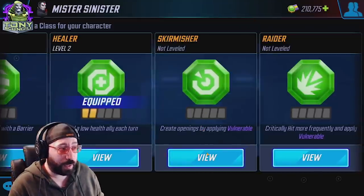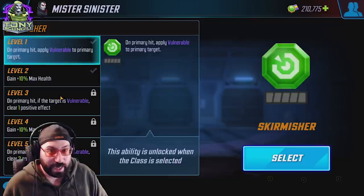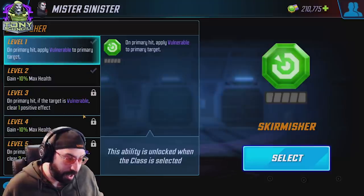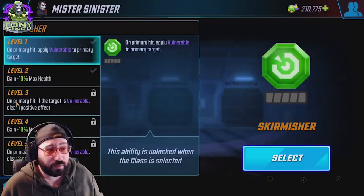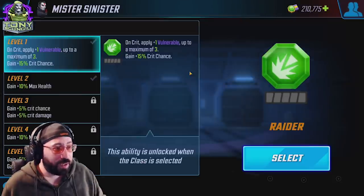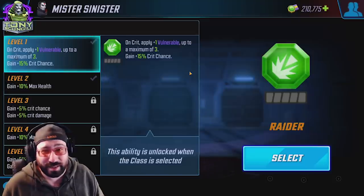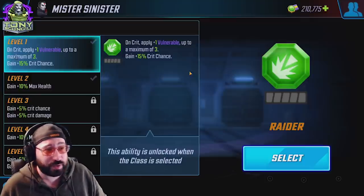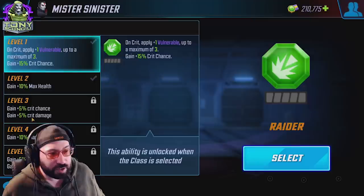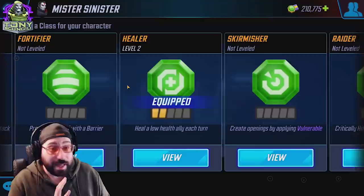Since I have Healer equipped, let's look at the other two options. Skirmisher: on primary hit, apply vulnerable to primary target. We know the health bonus too. He's not going to be attacking often, so you're unlikely to get much value out of this ability — though it is possible to take advantage if other characters are proccing vulnerable and you can turn his basic into a positive clear. Raider: for what he's doing, it's not a great fit either. He only attacks on his basic, and ISO8s don't translate to his clones or summons, so crit chance and crit damage are pretty weak. Raider on Mr. Sinister is probably one of the worst options — maybe even worse than Striker.